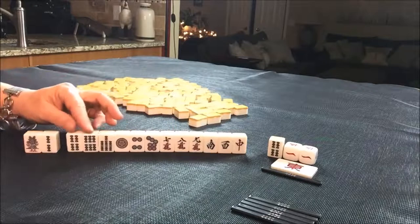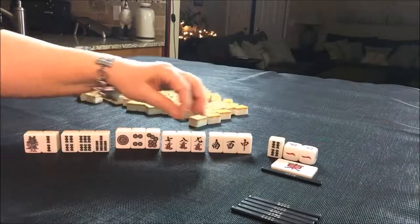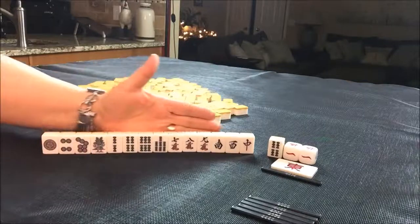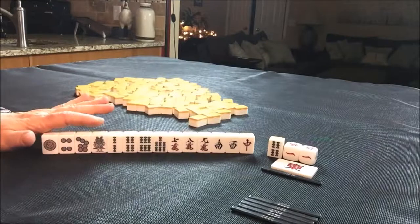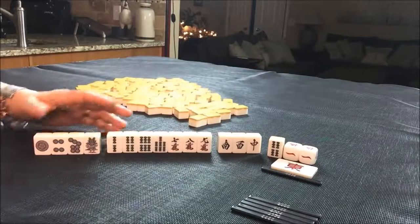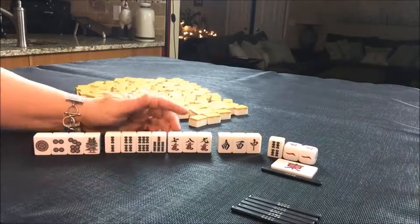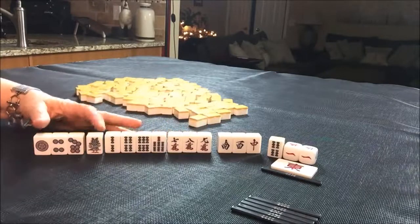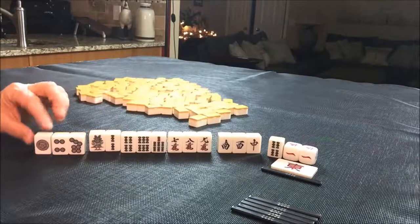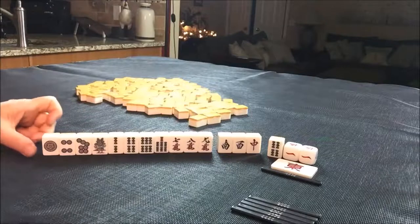We do have Chi potential though — that's an outline. These are all isolated, but there's a Chi here. I think I would probably play Pinfu, get rid of these isolated tiles first, and try to draw in numbered tiles. We only have three honors. I was thinking we could maybe do terminals and honors, but I don't think we have enough honors or enough terminals. I think Pinfu is what I would do here.